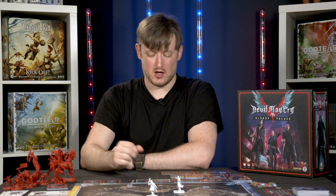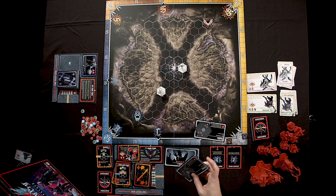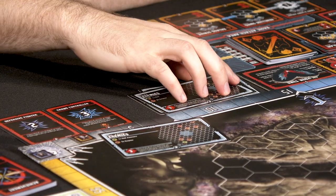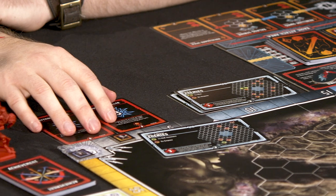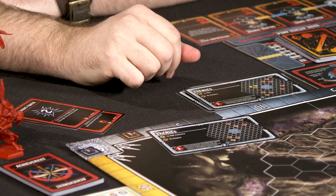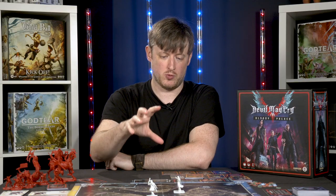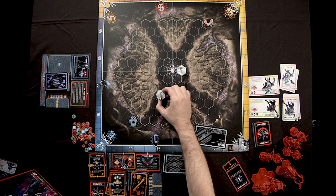To start a new stage, the first player flips the next card of the Bloody Palace deck and places enemies on the board as before. Shuffle remaining achievement cards back into the deck and deal a new set as shown on the new Bloody Palace card. If any enemies need to spawn where a Devil Hunter is standing, that player moves their hunter to the nearest adjacent space to make room.